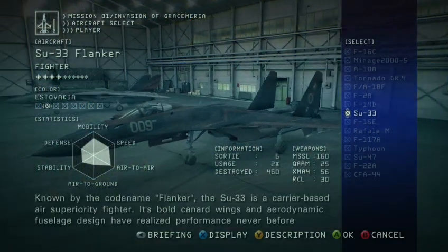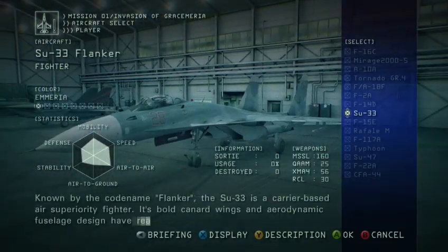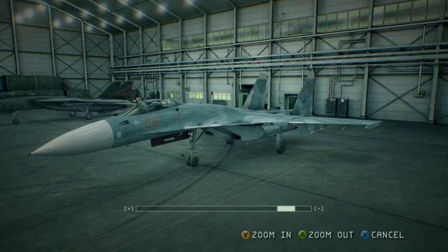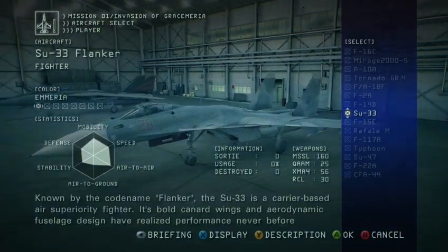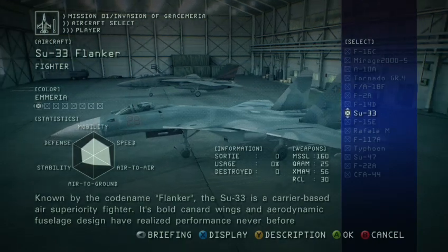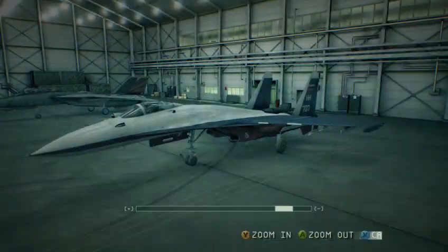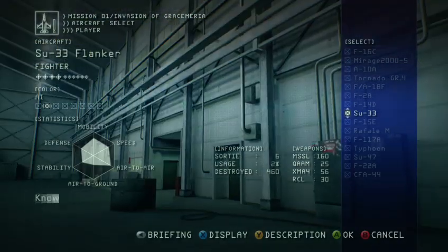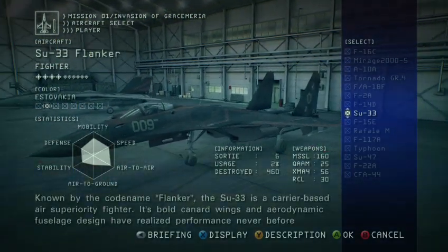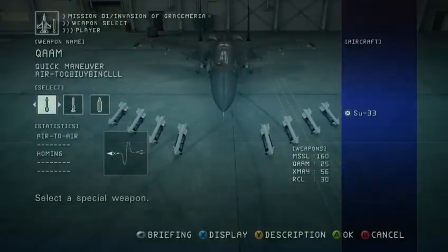For the base Flanker, there's really only one choice. We could go with the generic Russian blue, which is okay. We could go the SP Fentkiss. But we have the Estovakian Strigan livery — and why wouldn't you pick that? So we're going Strigan.